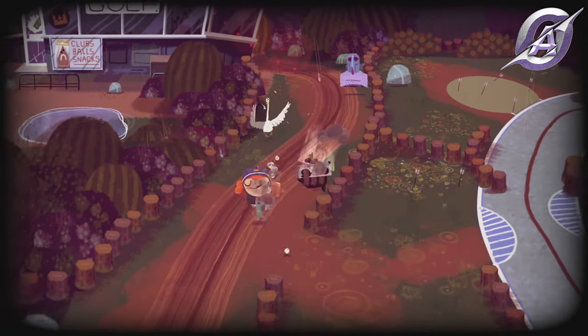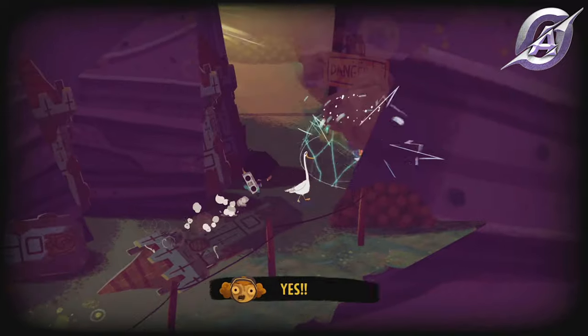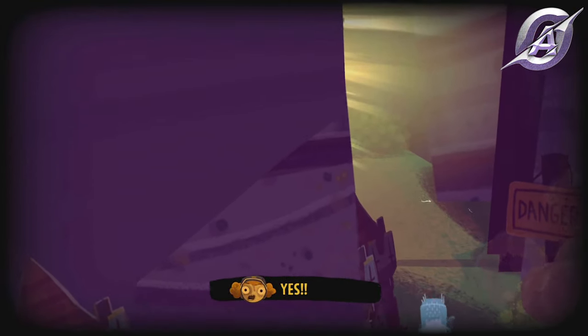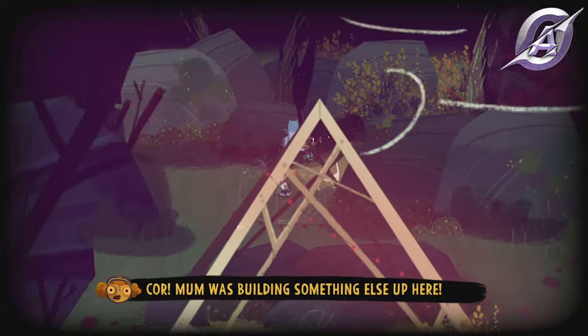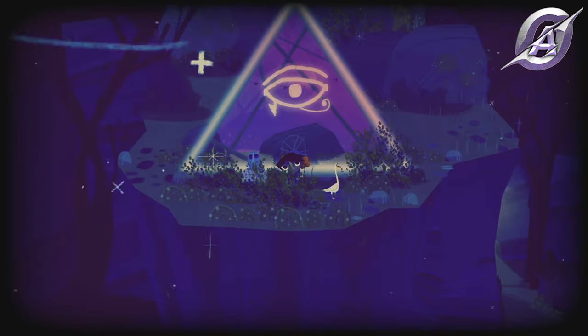In day five, with the gauntlet ability, go to the golf course and just as you start, go far east and north. Start the engine and enter the cave. Interact with the triangle and eventually the Pyramid Headland achievement will pop.